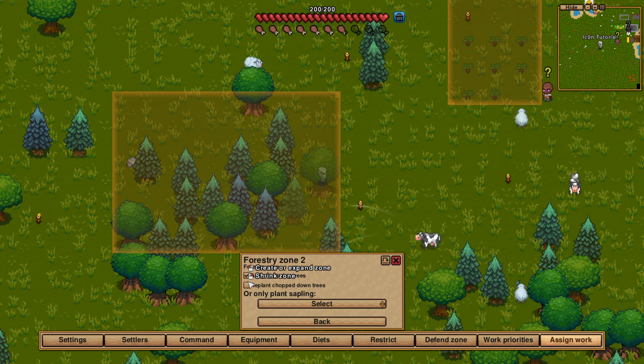Husbandry zones can be pulled in here as well. They require an animal tamer — otherwise nobody can interact with animals, so this is something you need to work towards. The husbandry area also lets you define how many animals are allowed to be there, and you can enable auto-slaughtering. Fertilization zones go over the fields, can only be utilized by farmers, and basically show the farmers where they are supposed to dump fertilizer.